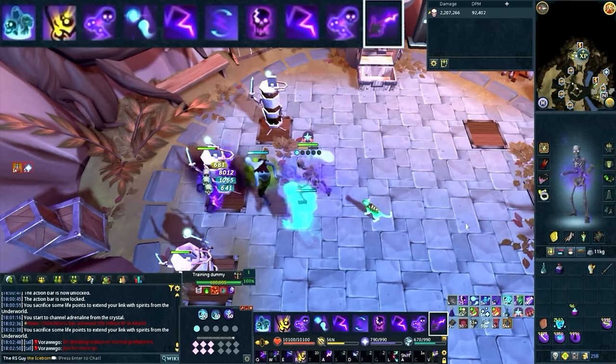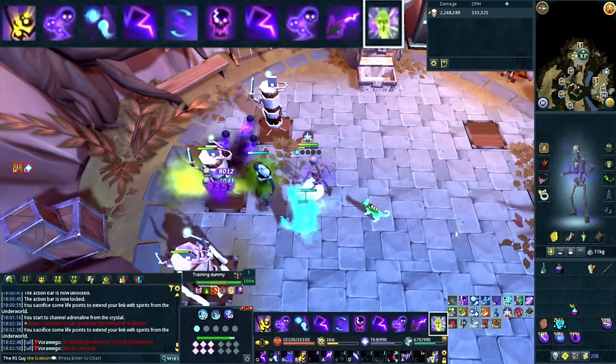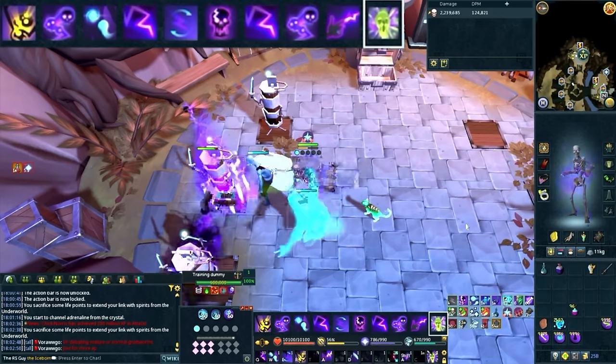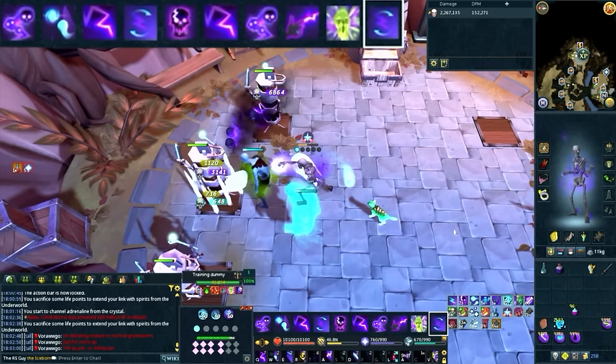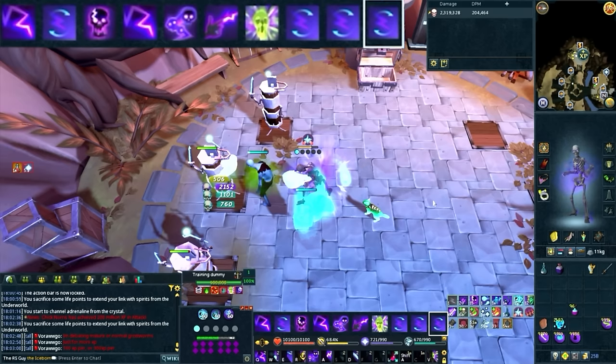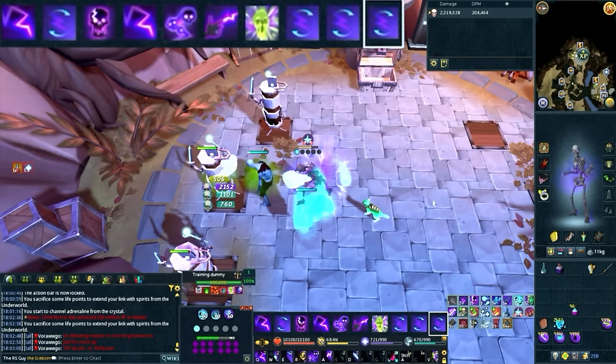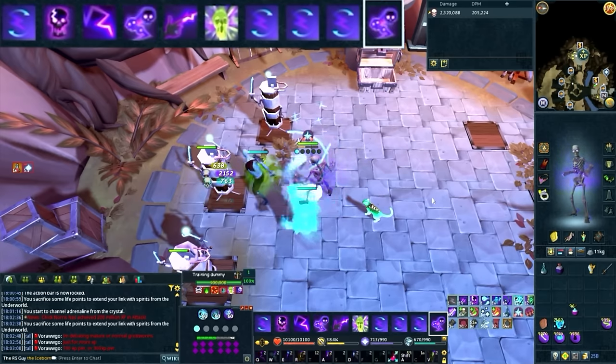The primary objective in the Living Death rotation is to get three sets of Death Skulls out. After Living Death and your Adrenaline Potion, your first ability must be Touch of Death — that gives you enough adrenaline for your very next ability to be Death Skulls. From there, the rotation backbone is: use Touch of Death whenever you can, and auto-attack whenever you can't. Whenever you have enough necrosis stacks for Finger of Death, use it. Be very mindful of your adrenaline to ensure you can get three Death Skulls off. Once comfortable with adrenaline, use Bloat and the Split Soul Incantation — which converts your Soul Split healing into damage — before firing your second Death Skulls.